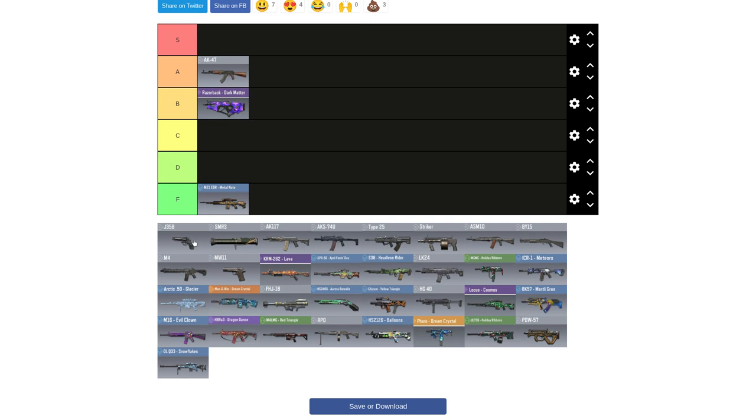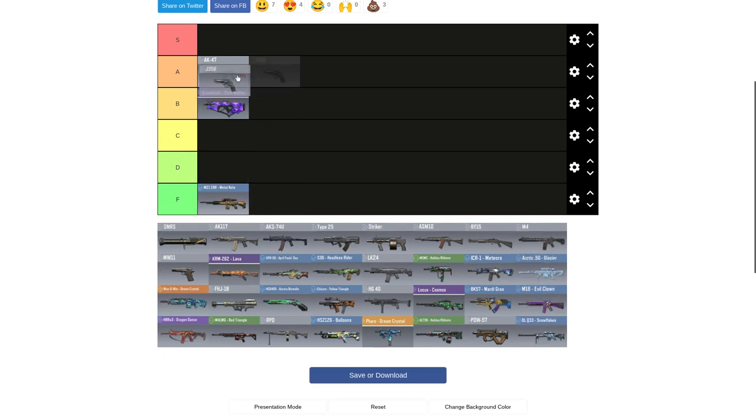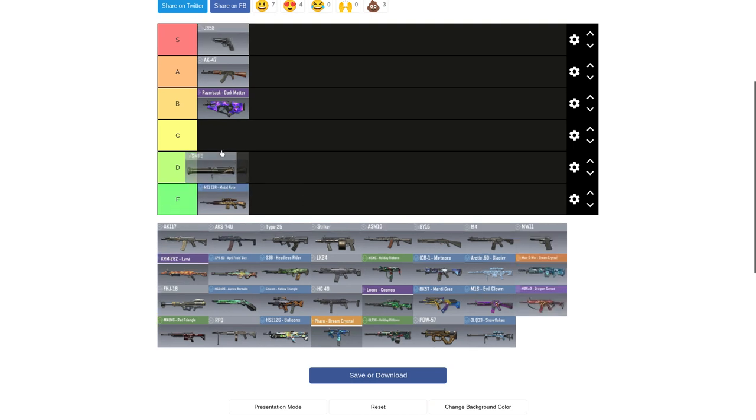The J358 — that's a pistol I really like. Most pistols go in F-tier, but this one goes in B as well.